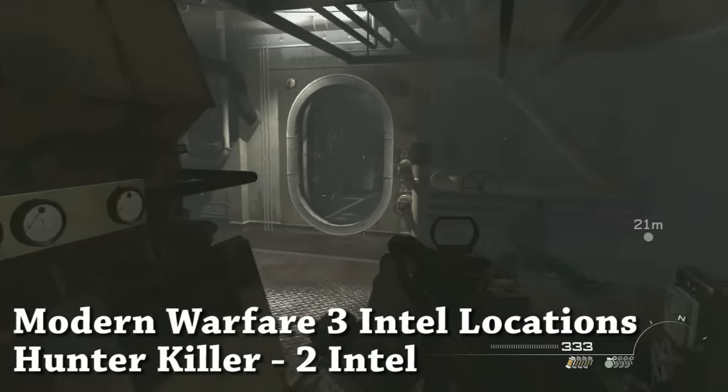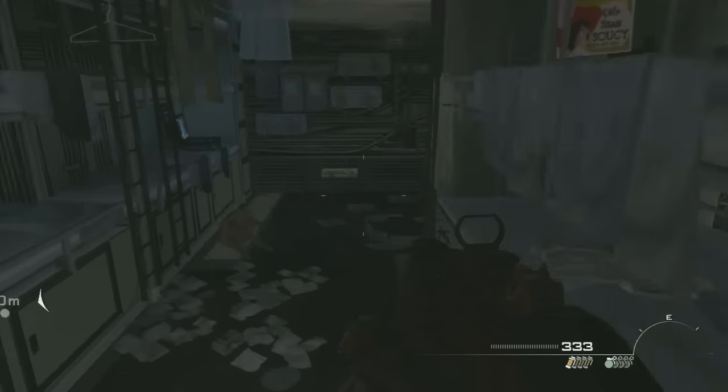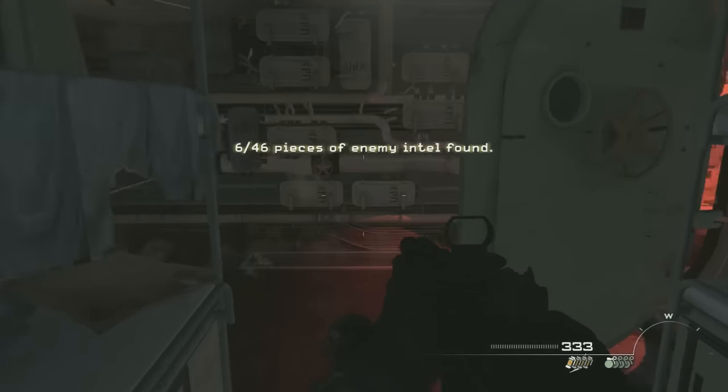There are two Intel on the level Hunter Killer. Again, you can pick them up on any difficulty. They're both very early on in the level. As soon as you get into the submarine at the very start, to the right, by those bunks, is the first Intel.